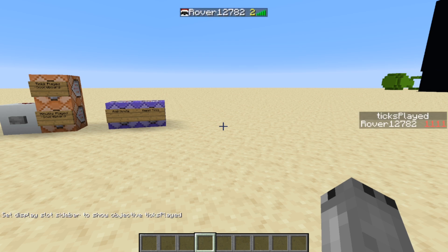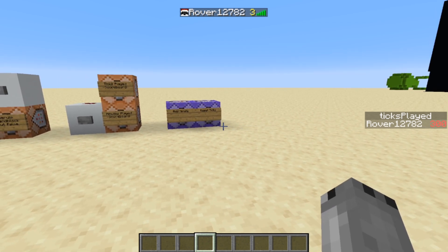To take a look at this in action — when the ticks played reaches 1200, the minutes played will go up. As you'll see the number in tab went up to three and the ticks played was reset. This also works on multiplayer servers, LAN, and realms — make sure you do have command blocks enabled though, otherwise it will obviously not function.